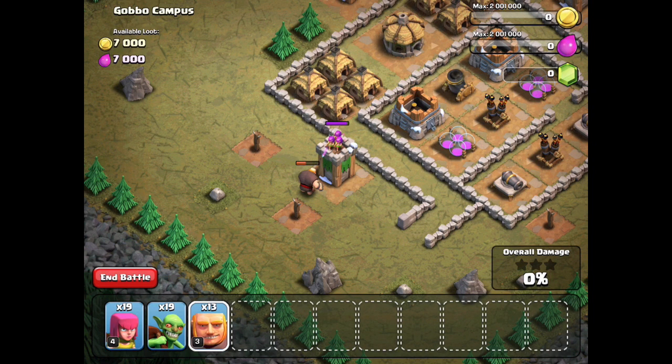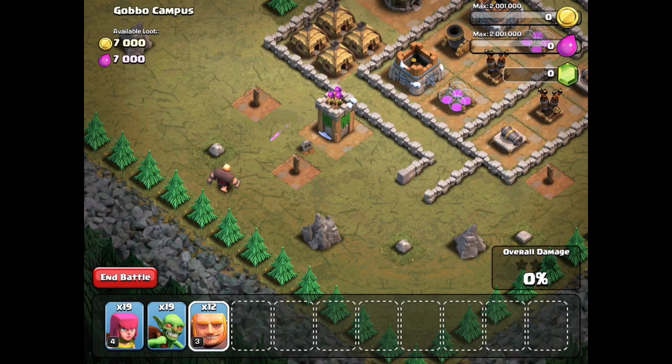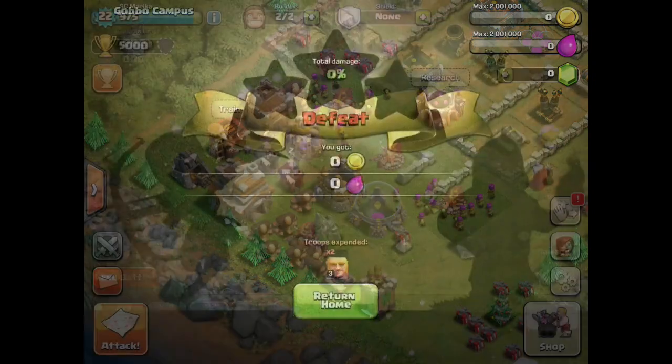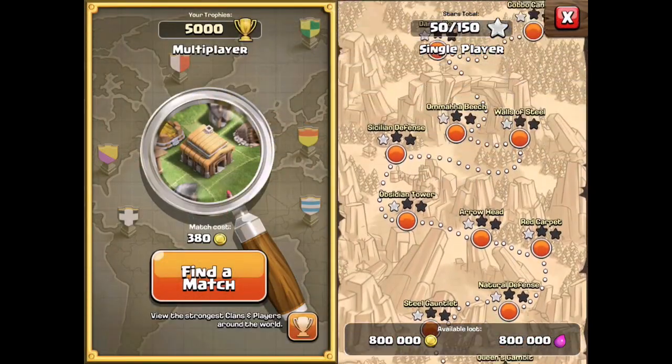Now some of you might say, well then what actually changed with these Archer Towers? If it's doing the same damage, what's the point of making it shoot faster? Well, as troops take splash damage — whether it's from a mortar, whether it's from a giant bomb, whether it's from a wizard tower — if you get a group of barbarians, goblins, archers, anything like that, that are now at half health or lower, they're gonna get taken out a lot faster now.